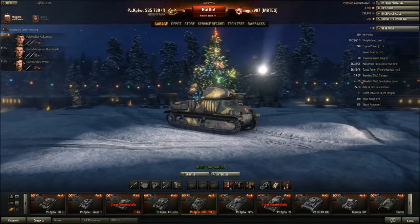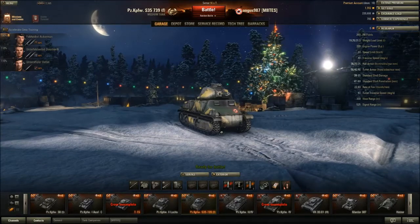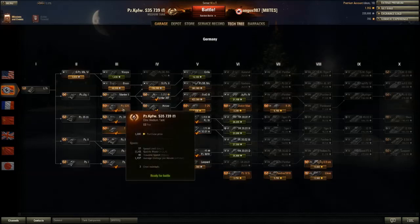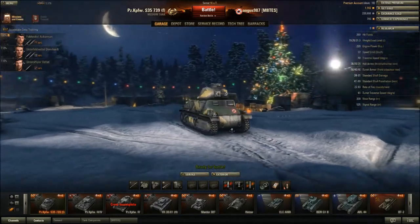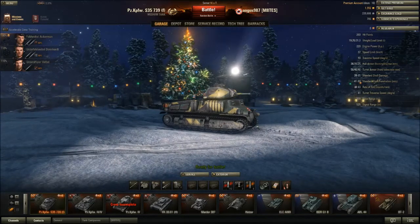So yes, we have a German crew in here. Now something important to mention is it is a medium tank — not a light tank. So it is the first German medium at tier 3. And you'll note from the orange writing it is a premium tank as well. It's going to set you back 1,000 gold. So convert that into whatever currency you use — 1,000 gold for the Panzer S35.